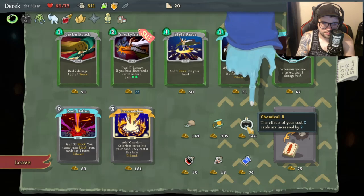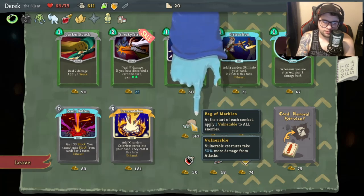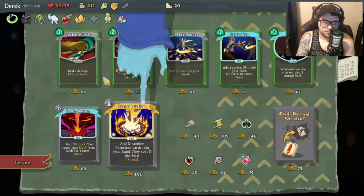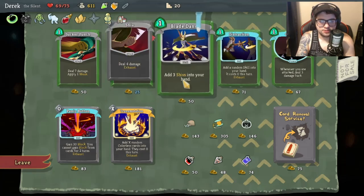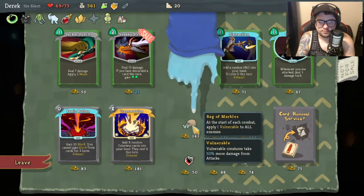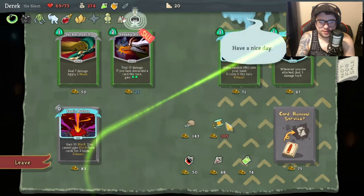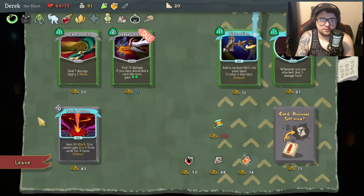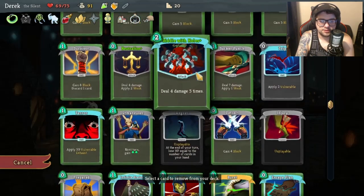What? I'm confused. 'Start each combat with four plated armor.' 'At the start of each combat apply one Vulnerable to all enemies.' What does plated armor do? I don't know what plated armor is. '12 damage if you discarded a card; add three Shivs into your hand' - ooh, that's a good one! I gotta get something. I'll buy that and that - and let me get rid of the Regret card.